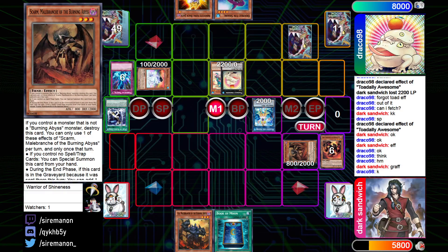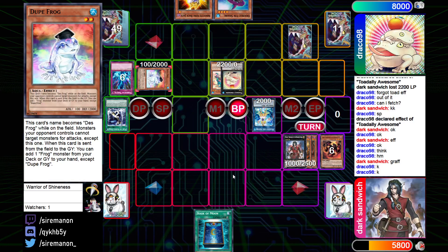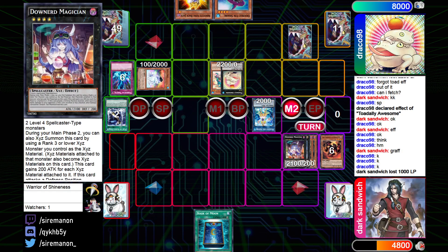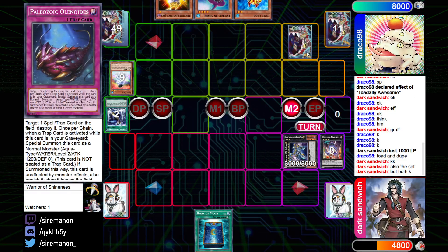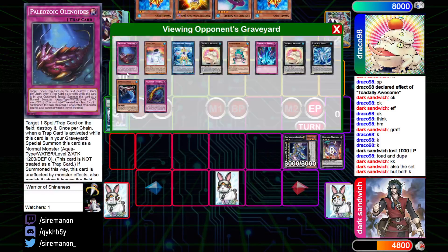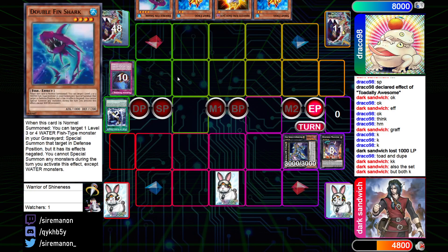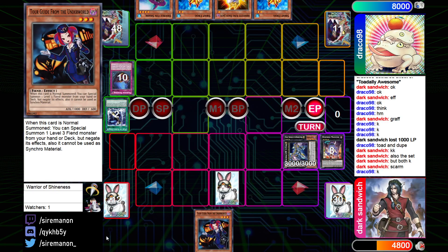Graff's effect summons Skarm from the main deck. They Special Summon Seer, overlay for Dante, then in the Battle Phase attack into Dupe Frog without detaching. They switch Dante to defense, go into Downerd Magician, then Zeus — getting extra material for Zeus's send. They detach two and clear the field. Toad and Dupe both trigger: Toad adds back and Dupe gets its search. That might be the first time I've seen Dupe Frog resolve outside of the Battle Phase — it usually misses timing. They grab Double Swap Frog, set Book of Moon, and pass. In the End Phase, Skarm gets another copy of Tour Guide.